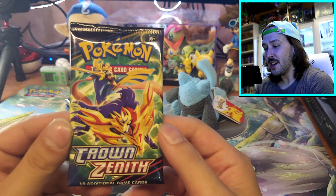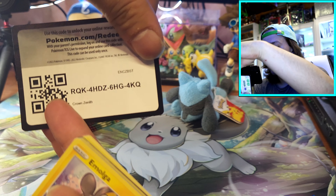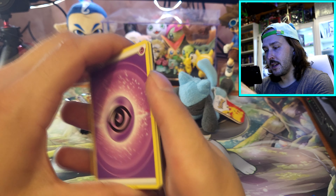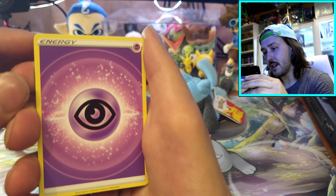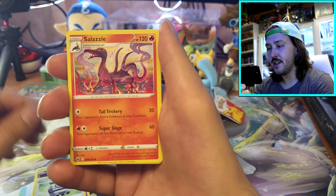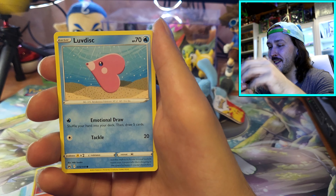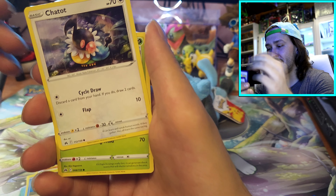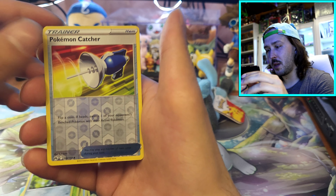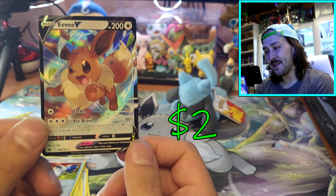Let's start our first pack of Crown Zenith. Still got to do card tricks - here's your code card. One, two, three, four. This set has the opportunity to get two hits per pack. Let's start off with our psychic energy - Lunatone, Rescue Carrier, Amoonguss, Luvedisk, Chatot, Yanma, Pawnyard, reverse Pokemon Catcher, going into Eevee V. That's a perfect way to start.